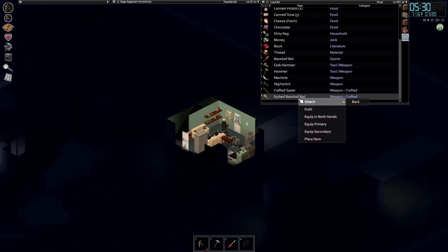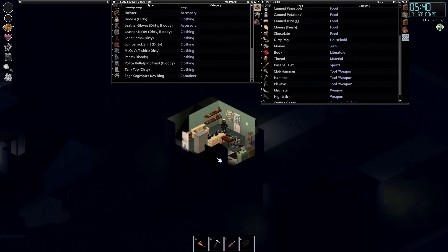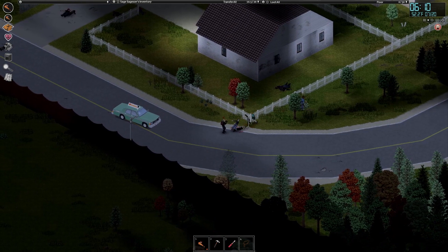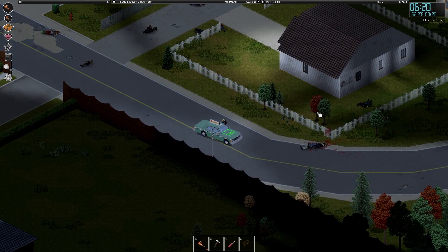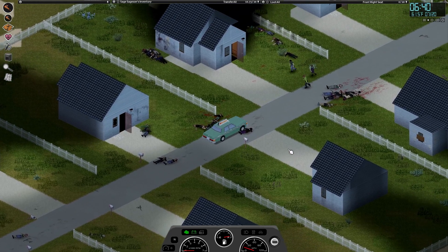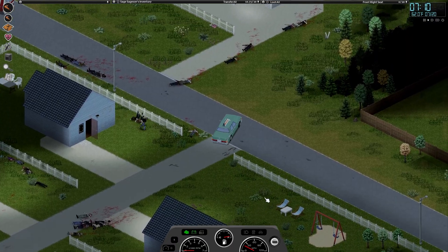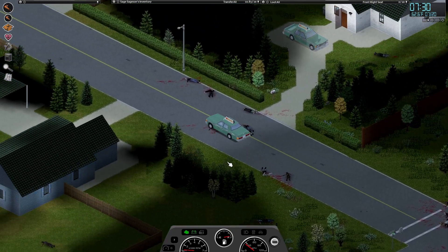We can't cook properly anyway, so let's eat some jerky. Today we might go with the spiked baseball bat because this pickaxe has frankly seen better days. Off we go — I'm going to stop and try to get any locals along the way. Spiked bat feels good. Oh, some more in this area — bail out of the car quickly. There's a few more again here.